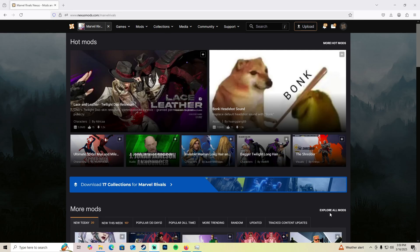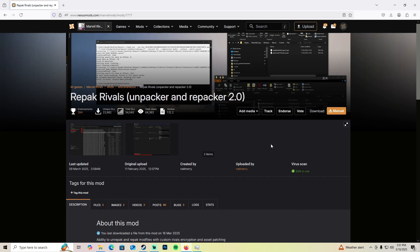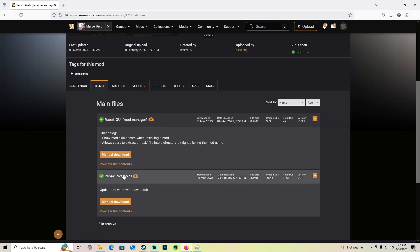Go into Nexus Mods, navigate to Marvel Rivals, and go to Popular All Time. Scroll down until you see 'Repack Rivals' — this is the mod you're downloading to make old mods work. Keep in mind this doesn't mean all old mods work, since some are still incompatible with new Marvel Rivals updates and may crash the game or not work at all. If a mod crashes or doesn't work, it's incompatible with the new updates. Once on the mod page, go to Files and download 'Repack GUI Mod Manager'. You can download the old version too, but it's way more complicated.